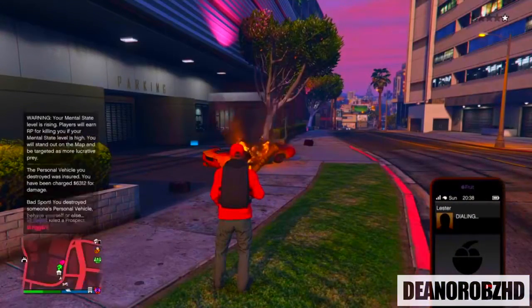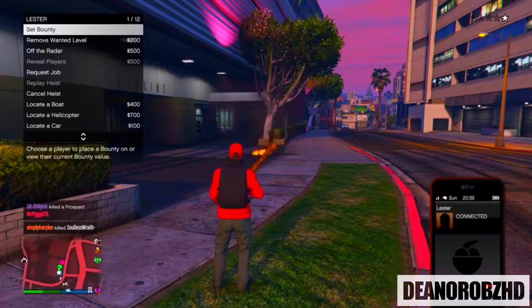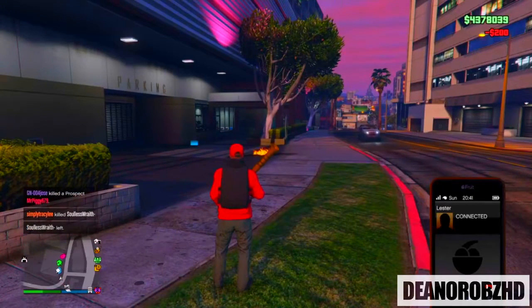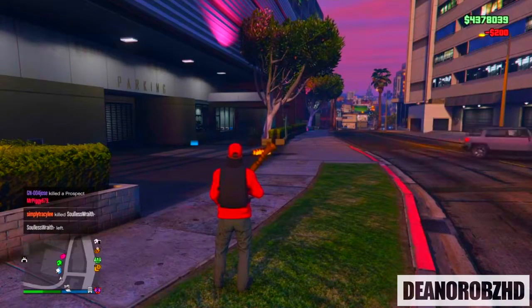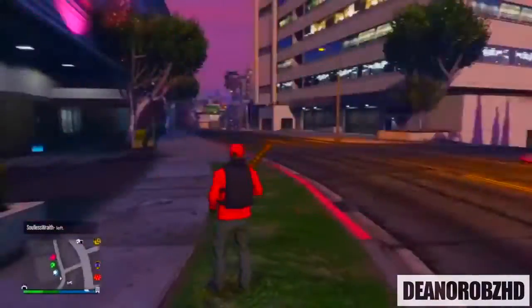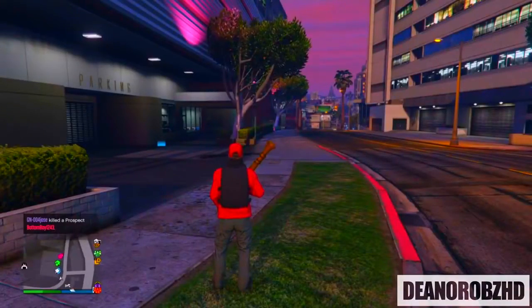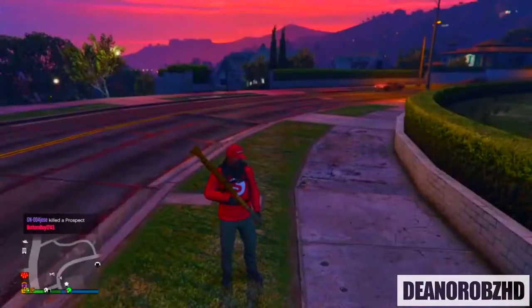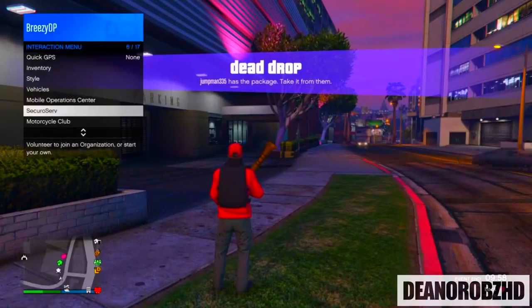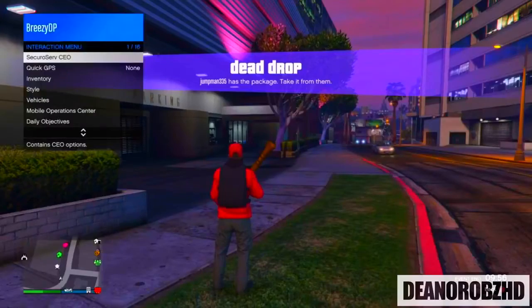Before we jump into it, if you've got any friends on GTA right now, go ahead and invite them to a session and tell them to help you out — it's a lot easier with friends. If you don't have anyone online, drop your gamertag or PSN in the comments and someone will help you. If you want to do it solo, head over to either the Mors Mutual Depot or the car impound to blow up some personal vehicles.